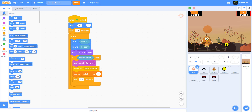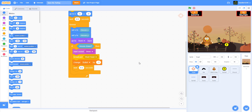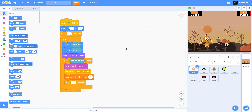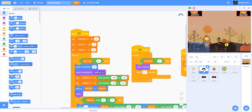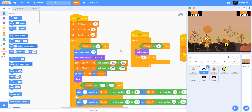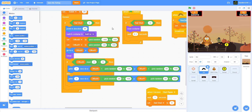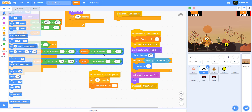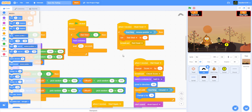Welcome back to Kids Coding Playground. Today we'll be finishing up the Saving the Turkey game, working on the coin, the baby turkey, and the You Win sprite. Before we move on, I'll go through the two sprites we did in the last video - the target and the bat - so here's the code for the target and this is the code for the bat.